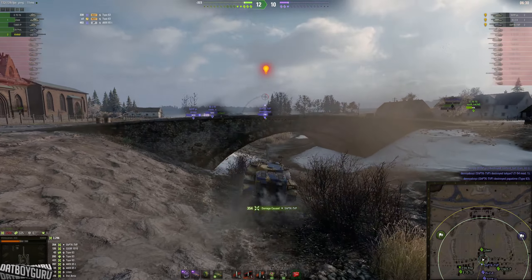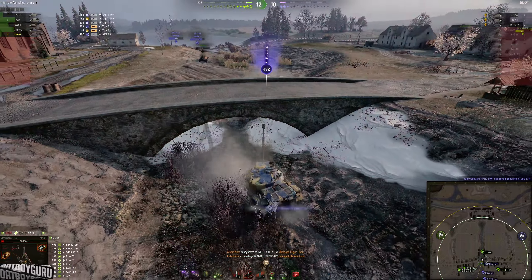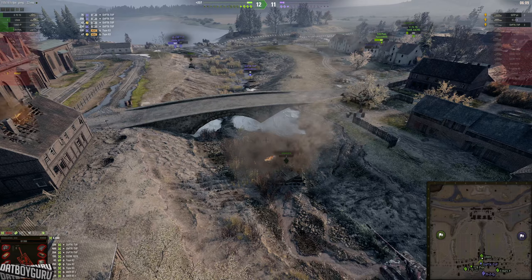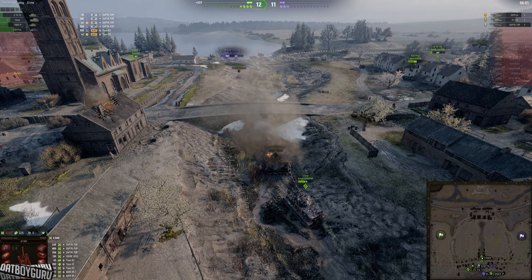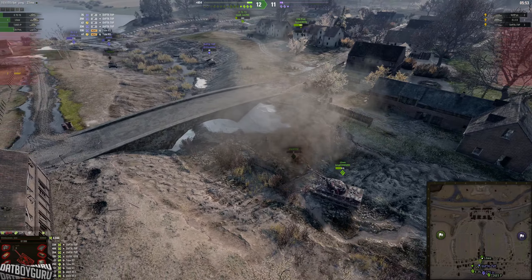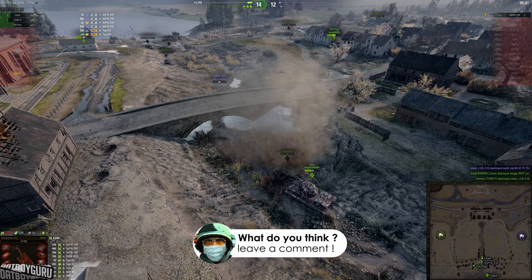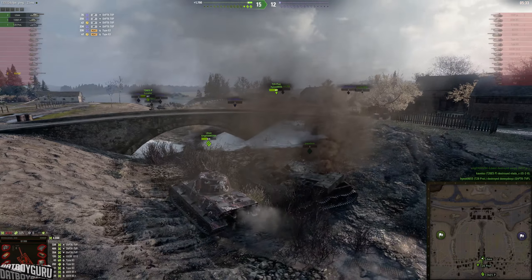I made a huge mistake here — I expected my DPM and alpha to take out the SHPTK, but I low-rolled for 339 and he killed me. He shot me three times for 500-plus damage and I felt like an idiot. I still did 4,000 damage, but I could have killed the SHPTK easily and farmed maybe another 500 to 1,000 damage on the two remaining tanks. What a bad ending to a pretty good game — I stayed patient, farmed everyone, did basically everything correctly, then died to the SHPTK. Real shame.